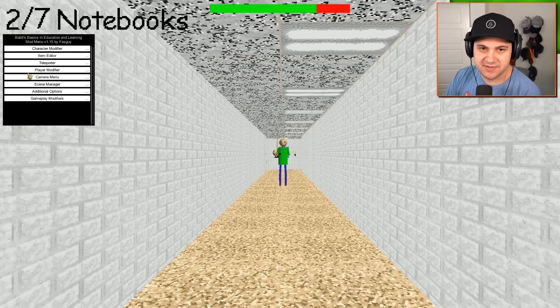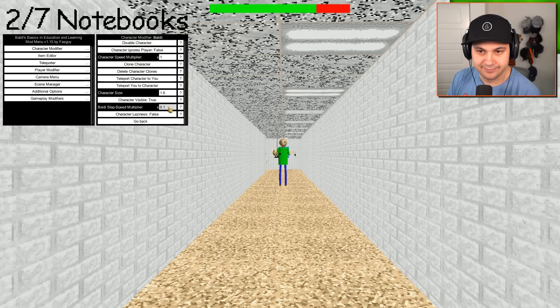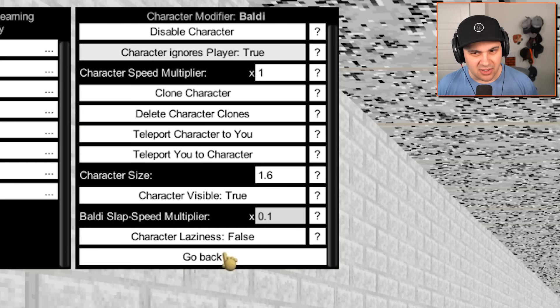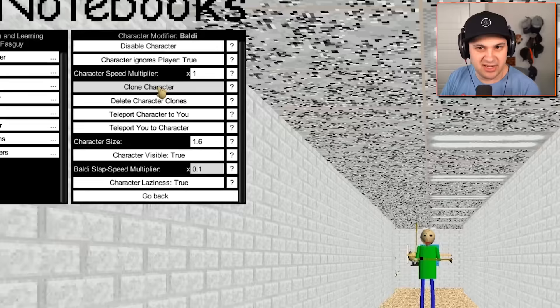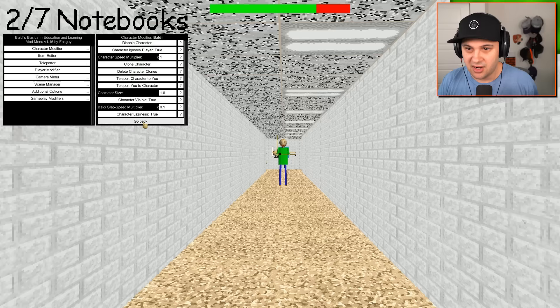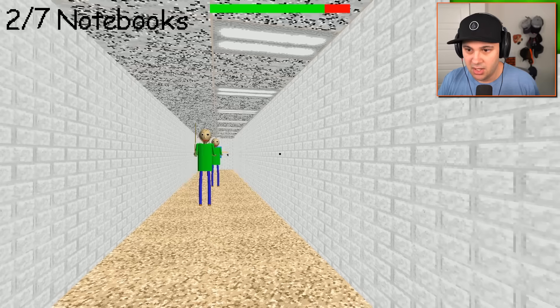First things first, we gotta make Baldi super slow because that was hilarious. Baldi slap speed 0.1 — the perfect speed. We could also just disable him or make him ignore us. Does that mean he can catch us? Also, character laziness — I don't know what that means, but we're going to make him lazy. And then maybe we should clone some lazy Baldis. I'm just going to click this clone character button a few times and see what happens.